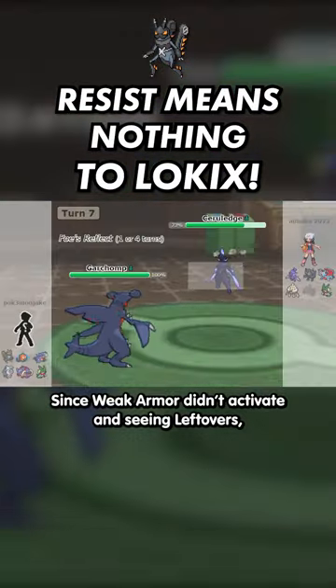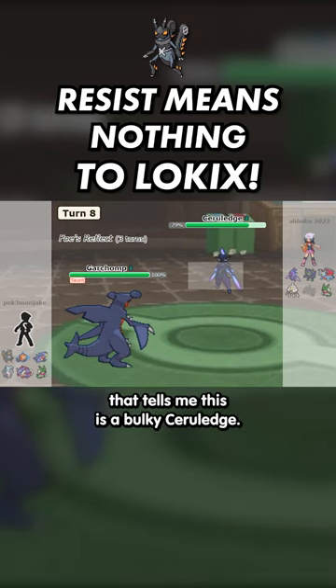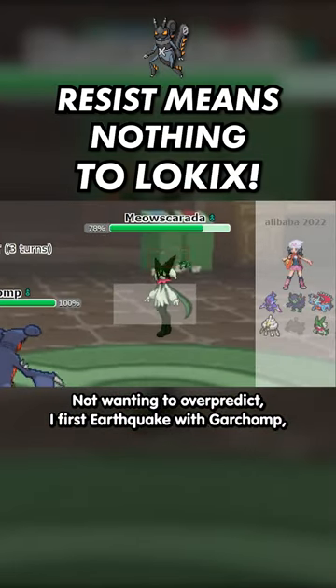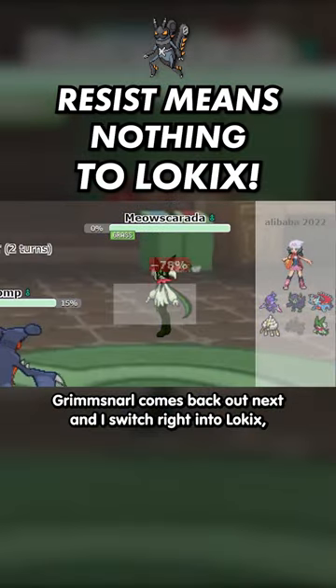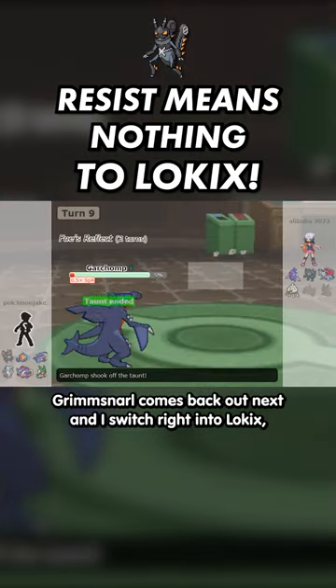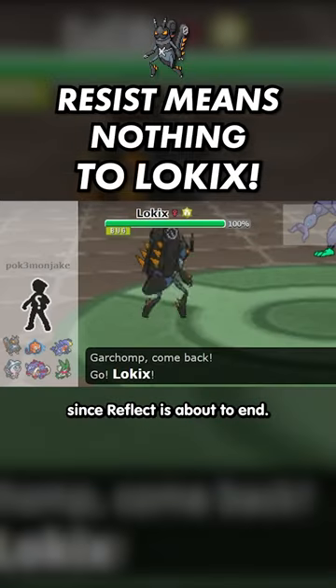Since Weak Armor didn't activate and seeing Leftovers, that tells me this is a bulky Cerulege. Not wanting to over-predict, I first Earthquake with Garchomp, and then I drop a Draco, KOing Meowth's Karada. Grimstarl comes back out next, and I switch right into Lokakes since Reflect is about to end.